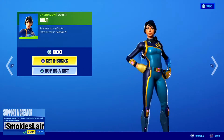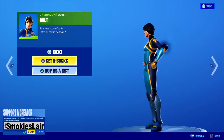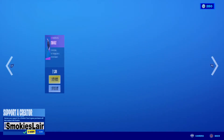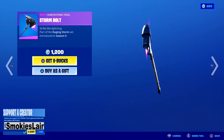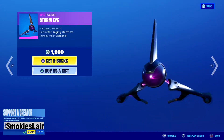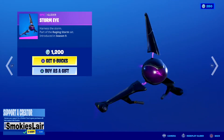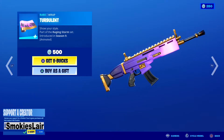Then we move over to Bolt. Bolt's kind of cool, but I'm not a big fan of it. I like the design of it but not too big a fan. All right, after that we got the Storm Bolt. I always love the effect on this thing. Let's see what it sounds like. Pretty sick effect, dude. All right, next up we got the Storm Hat — I love the electric effect and how it comes in, but it's all right. And then we move over to Turbulent. Freaking sick, I like it.